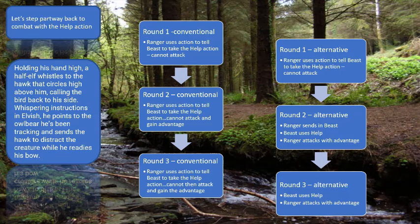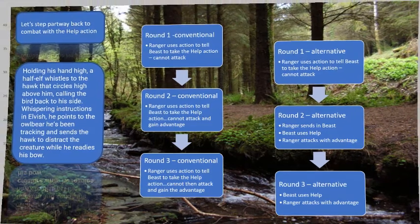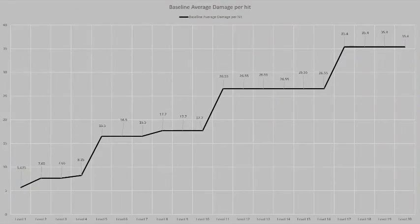And players, remember — you're at your DM's table. Their interpretation of the rules is what matters. So, how did the fighter and ranger do at second level, compared to each other and to the baseline?